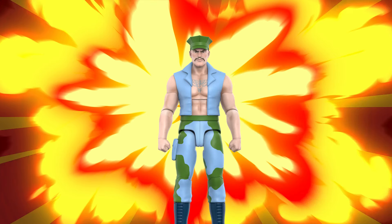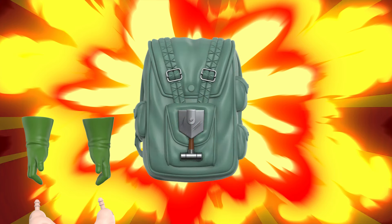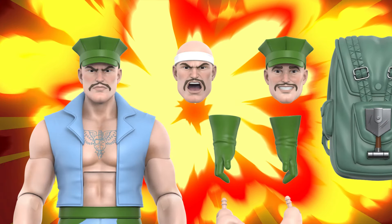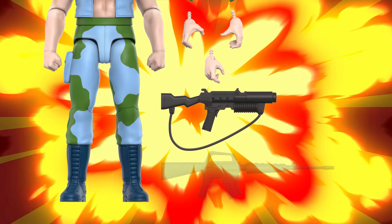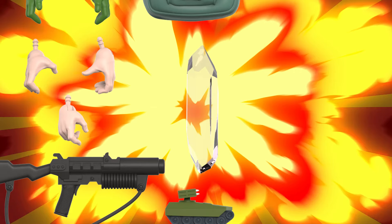Next up, we got Gung-Ho — everybody's favorite Marine. Comes with seven hands: two gloved hands, two fists, two rifle grip, and a trigger hand. A sweet backpack with everything a Marine could need. He has three heads: the I'm your best friend head, the I'm not so sure I like you anymore head, and the now you're in trouble head. He's got his classic grenade launcher and a machine gun. This tiny tank — this is pure comedy right here, and if you know, you know — this is probably the best accessory in the whole offering. This highly explosive crystal: I'm telling you, do not drop this thing, do not make loud noises around it, but we're all in trouble.